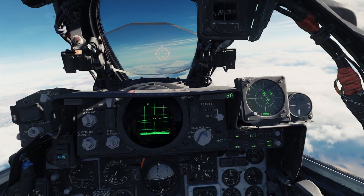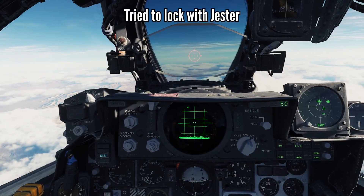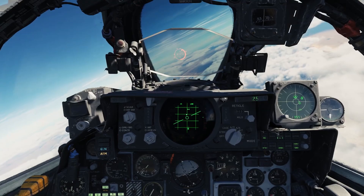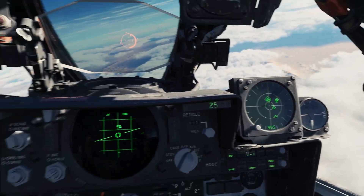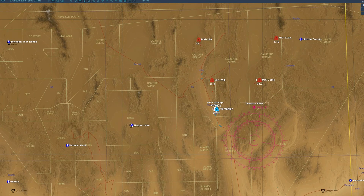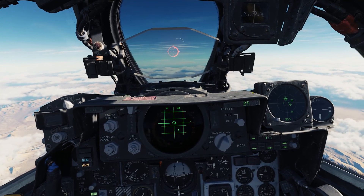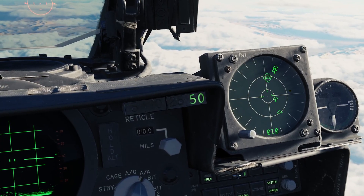That's kind of getting into my range here. Now I've got a good lock on the inner ring — that's about where they should be. The distance: one in front is 11 miles, one to the right is 20 miles.